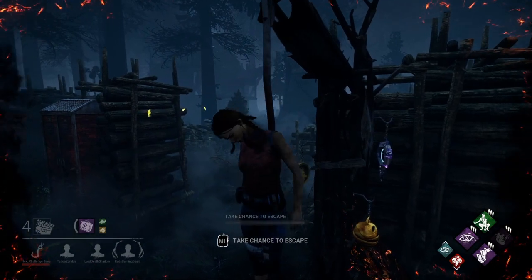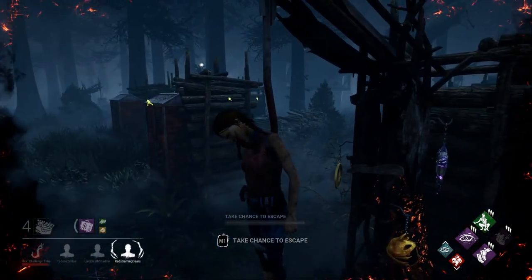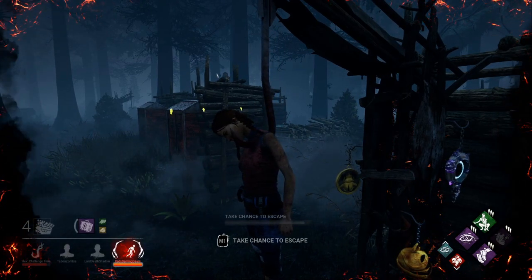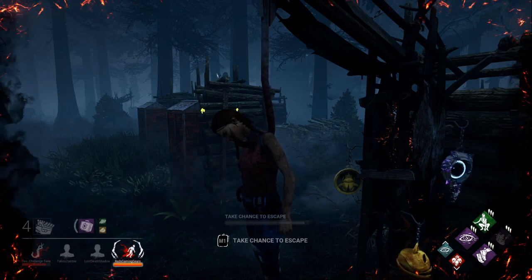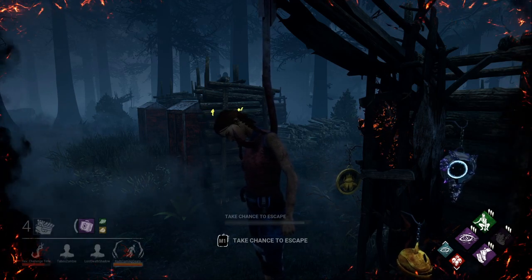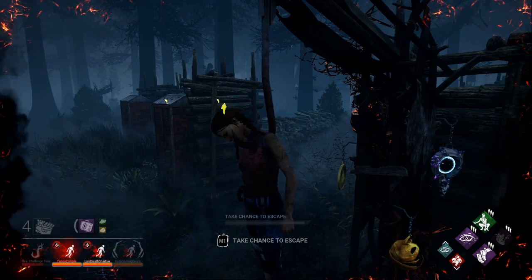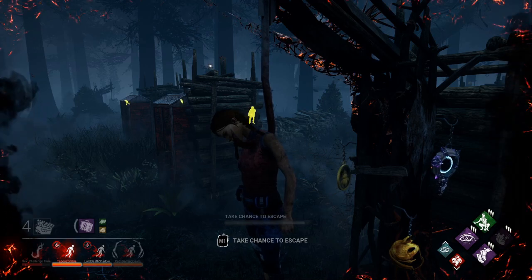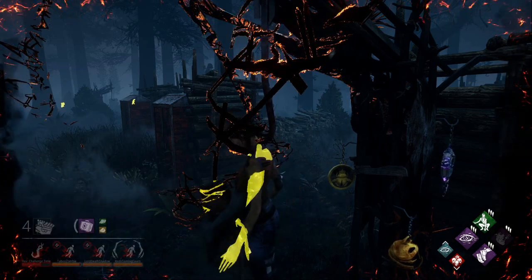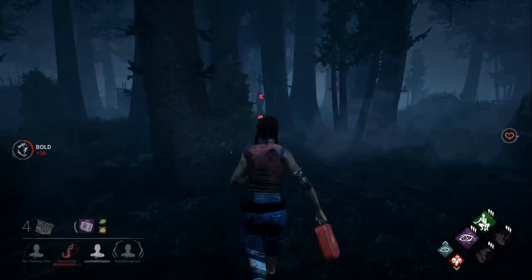On the hook there's a 4% chance to escape, but I don't recommend it unless you know no one is coming for you or you're the last survivor. In the second phase you'll fight against the Entity, and the third hook will instantly kill you. The best thing you can do in the first hook stage is just wait for somebody to come along and unhook you rather than trying to escape yourself.